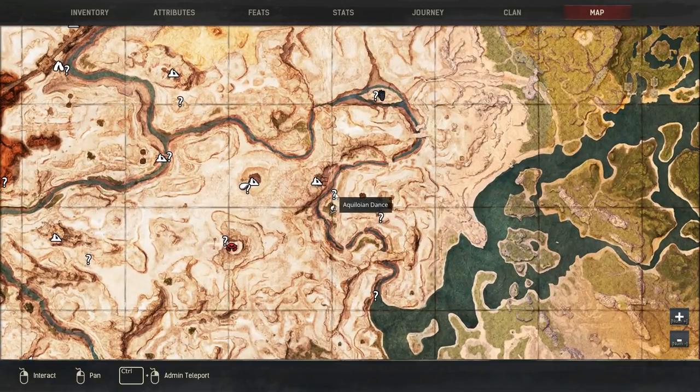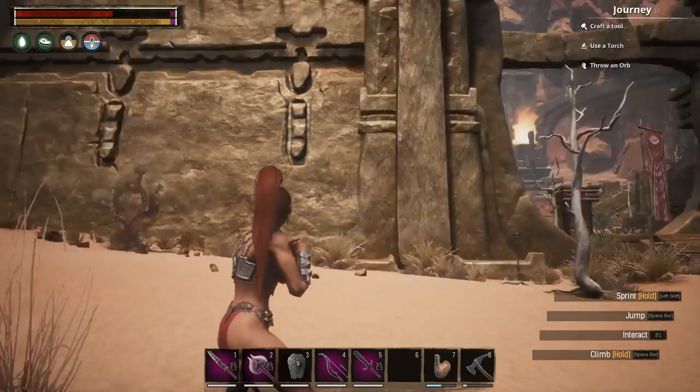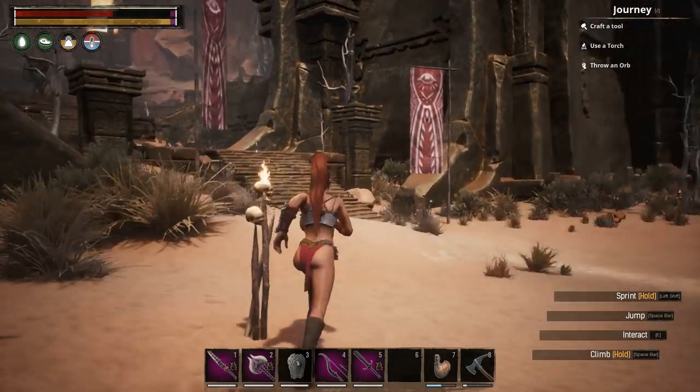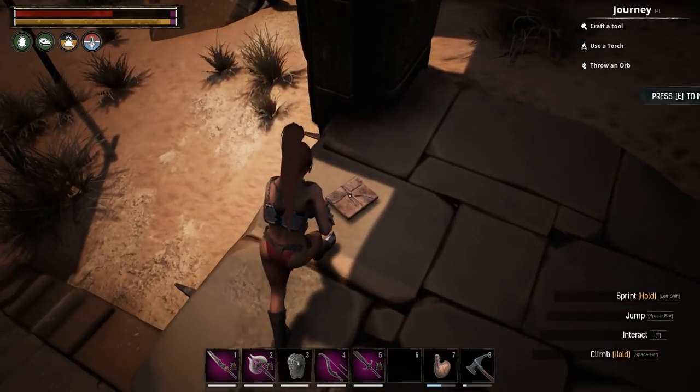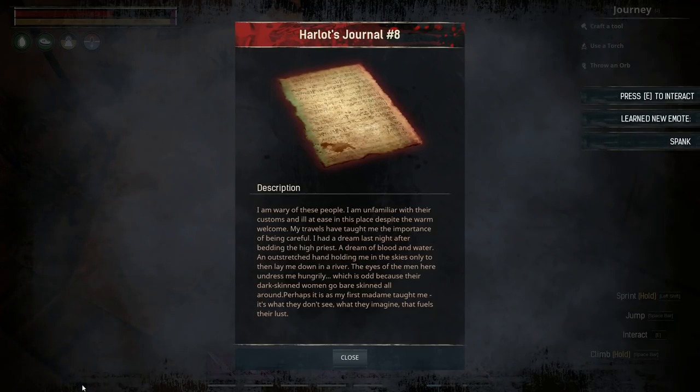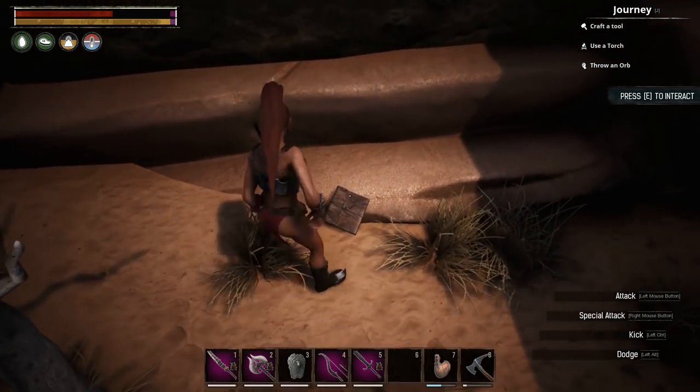This next location has two emotes that you can learn: the By Yog and the Spank emote. Over here we have the Spank emote, and somewhere to my left there will be the By Yog emote. Right this way is the By Yog emote.